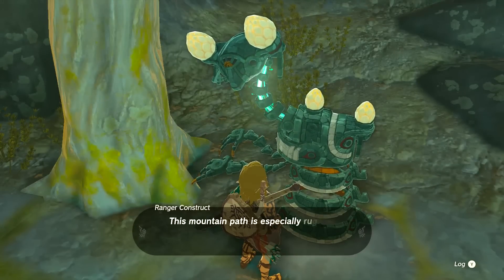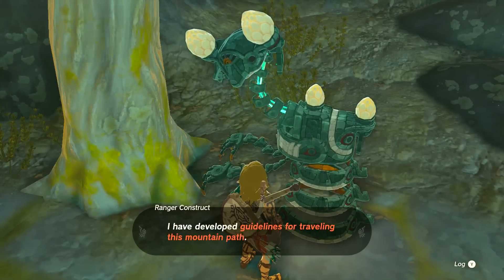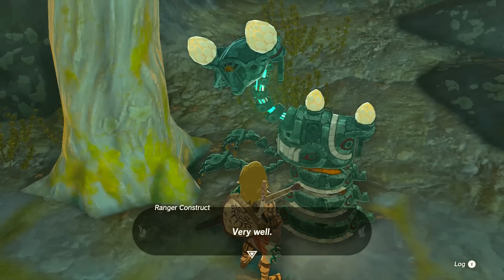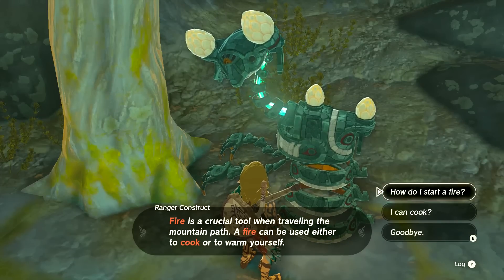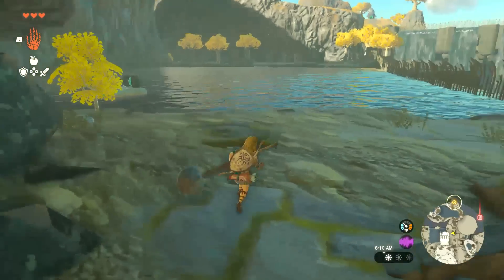Are you going this direction? This mountain path is especially rugged; you must take your environment into account when traveling. Fire is a crucial tool when traveling the mountain path — a fire can be used either to cook or to warm yourself. Yeah, got it — I can cook. I know what I'm doing.